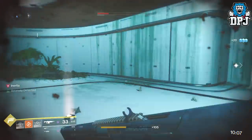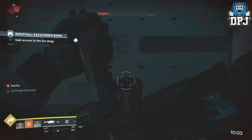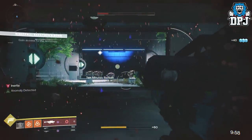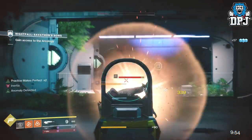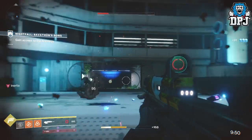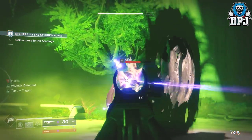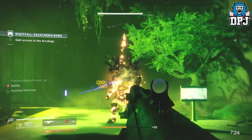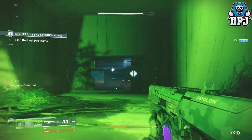Once you have taken out the two waves, a door will open. Behind this door there are a few more hive enemies, behind that door there are even more hive enemies which you need to take out, and behind that other door there are two capped knights and also an ogre — you need to take them out too, which shouldn't take you too long. Once you have taken out the last knight, new objectives will pop up and that door will open.